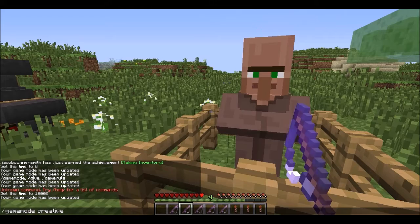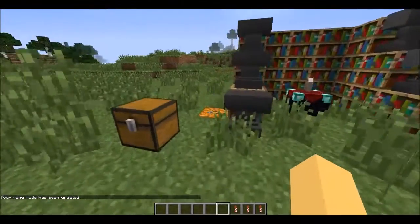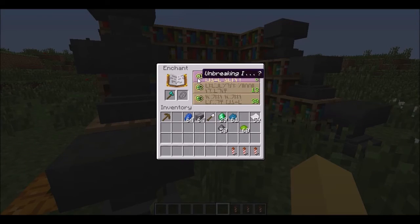Let me get back into creative and get rid of all these fishing rods. Also, if you want to repair something or name it, it'll cost a lot less levels. Before it would cost like five just to name it without an enchantment. Now it'll only cost one. So you name that the 'Epic Axe.' If you want to enchant, it costs way less levels. A level 30 enchant will only cost three levels, and it also takes lapis.